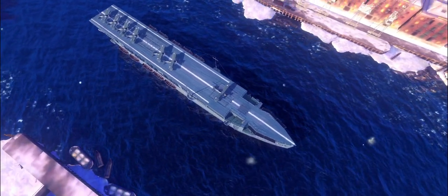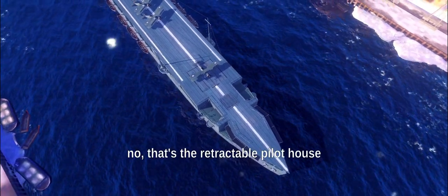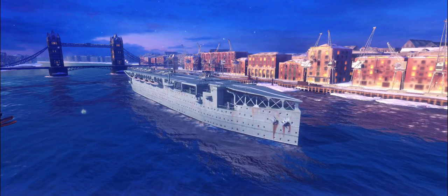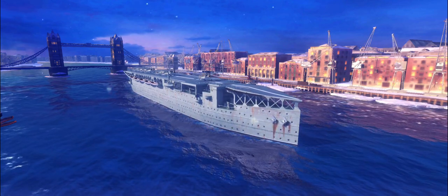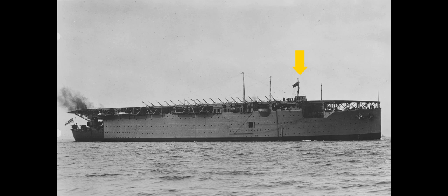What they actually did — and I'm not sure if it's the square in the front or an elevator for the planes — this thing has a retractable little building that retracts into the deck. So if you're not using it as a carrier, you can crank that out and have somebody with a steering wheel actually sail the ship.